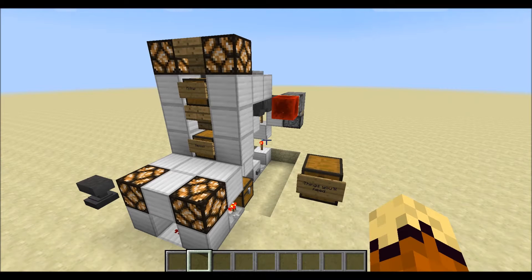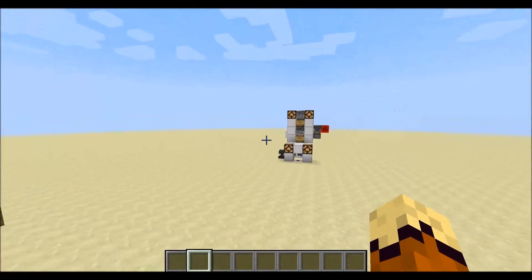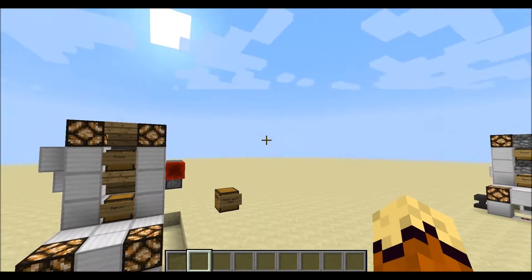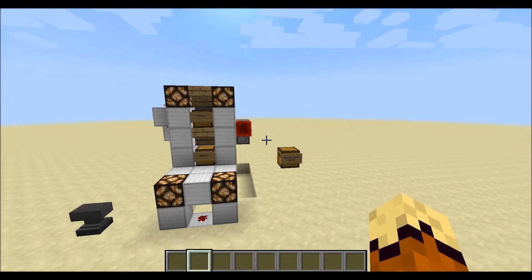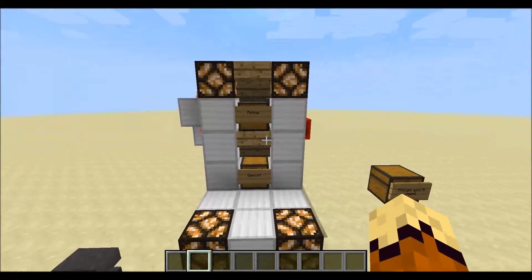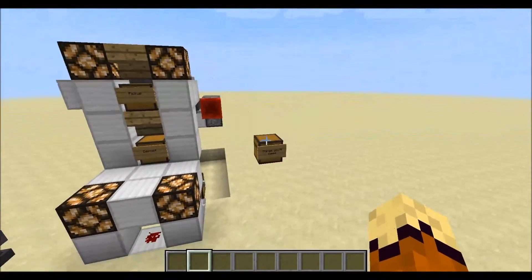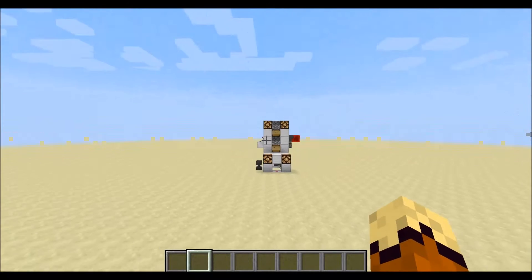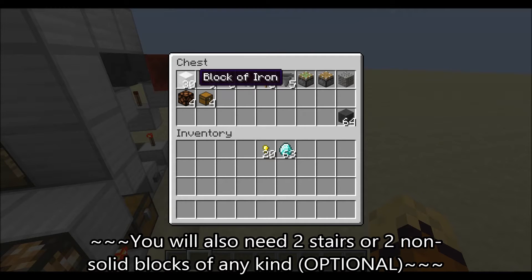You're going to need the following materials to begin building this system. There's a little wiggle room because these designs differ depending on facing direction, but they're fairly the same. I'm just going to give the count on the one facing east and west, which I believe is a little more expensive. So you're going to need 30 building blocks of any kind — just to use for the design, to put redstone dust on, redstone torches, etc.